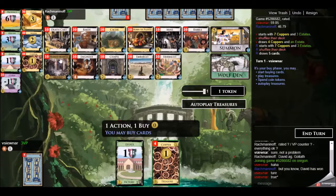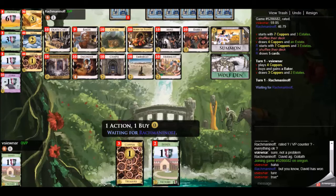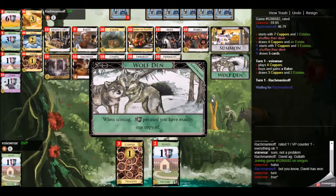Herbalist may come into play. I don't see horn of plenty being worth up to 8 coins for provinces. And one thing important to note is wolf den, which punishes you for having 1 copy of something in your deck. So here we both open with baker and chapel, making use of our coin tokens.